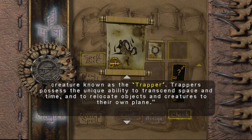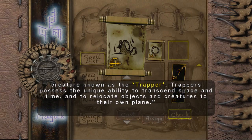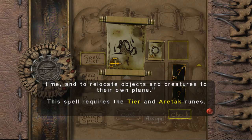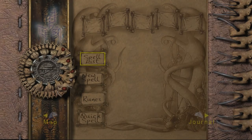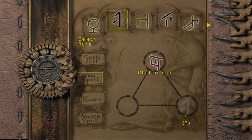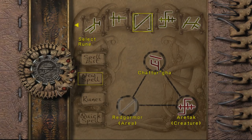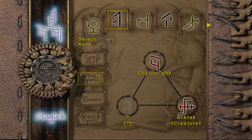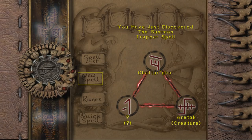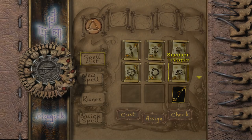Trappers possess unique ability to transcend space and time and to relocate objects and creatures to their own plane. Oh right, the trappers — the little cute things. I can summon my own? Tear and Aratek runes. There's Aratek. So which one's Tear? It must be one of the unknown ones — probably the one I just got. So if I just summoned my own, what's it gonna do for me? Aside from being obviously what I need to probably get through that little thingy that I unlocked?